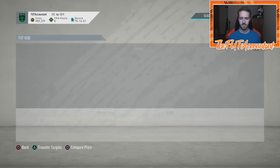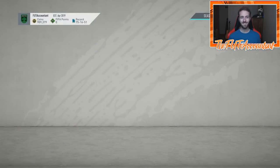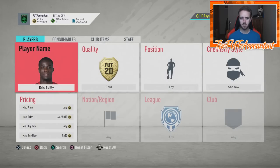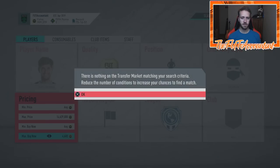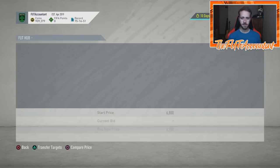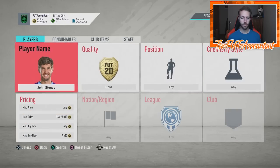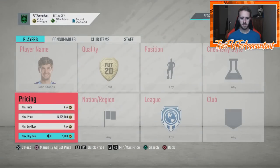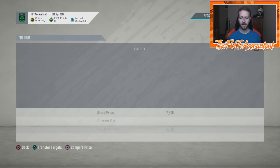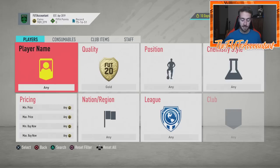You can make decent coins if you keep filtering through players and get a couple snipes or bids per minute. Eric Bailly with a shadow is around 2,500 coins — that might not be the best one to trade with since there's not as much room for profit. John Stones with a shadow goes for just under 7,000 coins, while his normal card is around 5,000 coins — that's a workable gap for the lower budget.